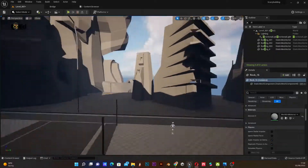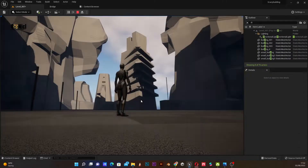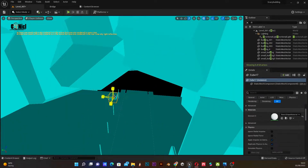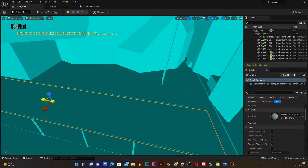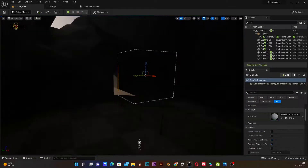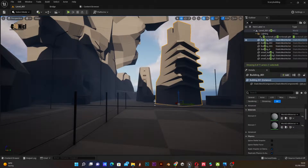I also worked on the lighting a bit just to get the shadows matching how the shadows are in the reference. Once that was done I did more adjustments to the road because at first the roads were going through the rocks, and I felt even if this area won't show in the scene, it doesn't make sense for you to go through a rock, so I had to open that up and build a kind of tunnel.